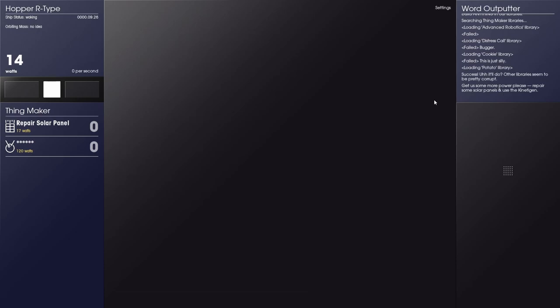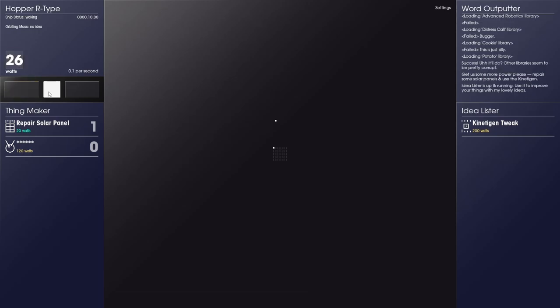Get us some more power, please. Repair some solar panels and use the kinetogen. So once we get 17... it's building over here too. We can repair the solar panels, which are 0.1 watt per second. And I'm building something on the right over there, and in the center. Idealister is up and running — used to improve your things with my lovely ideas. Click away.